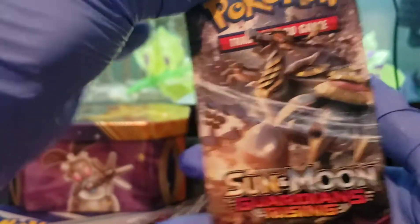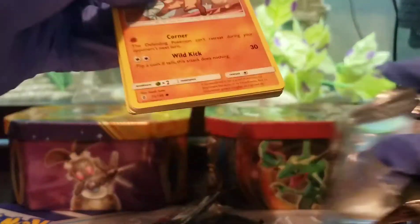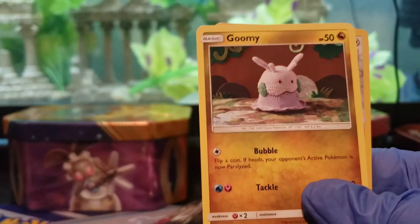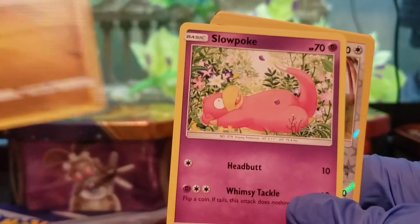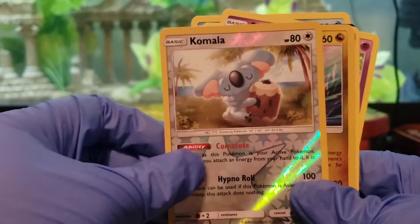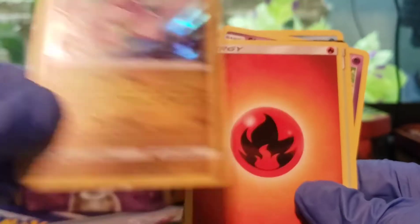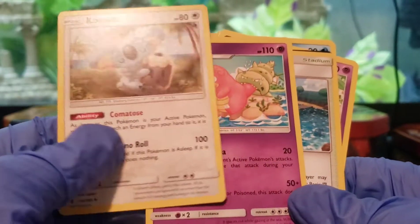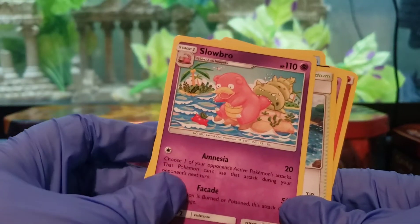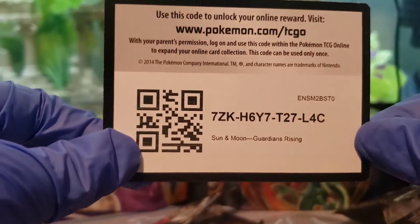We also got Sun and Moon Guardians Rising. Right off the bat we have a cute little Rock Ruff. And one of my favorites, Goomies. Slowpoke. Cute little Kamala, and he's a Shiny. Oh wow, we also have a Shiny Goudreau, which is awesome. Looks like a repeat — I think we already had that guy. Got a Slowbro. Trainer card. And for anyone that actually uses these, there's a code.